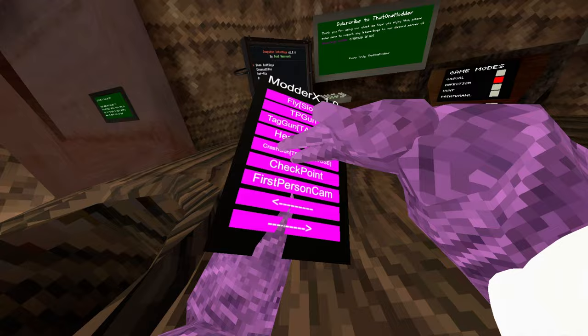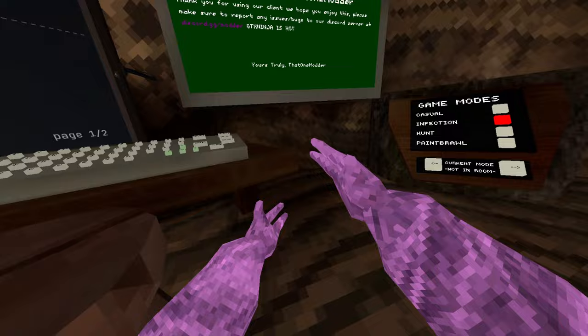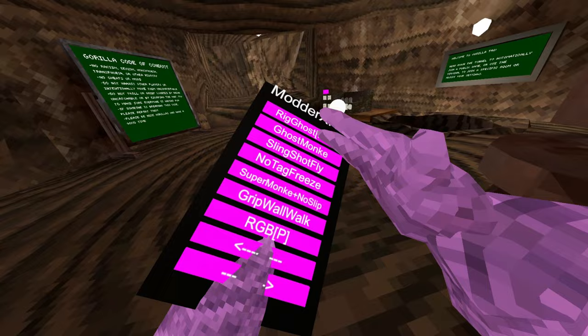First person cam — I'm already in that right now, but that one looks ugly. Red ghost — not sure what that does. Ghost monkey does not work. Slingshot: hold down both triggers and you go wherever you're looking — it's not like fly, it's less controlled.